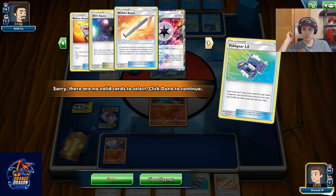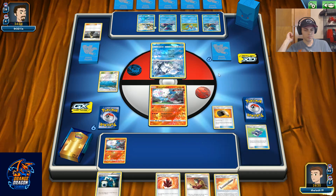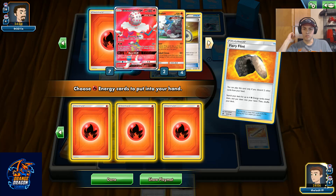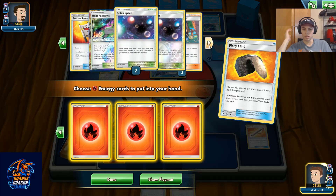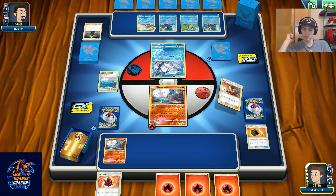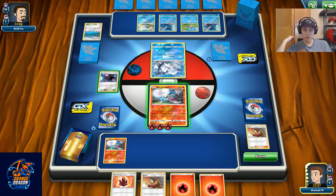Let's see if we can find a Welder. We're going to use the Fiery Flint. Energy Switch is nice but we don't really need it right now. We don't want to throw away the Fire Crystal or the Welder because we'll need the Fire Crystal to keep attacking. We're doing deck searching now — checking if we're missing anything important. Looks like we're not. Unfortunately we've prized a Green and a Welder.